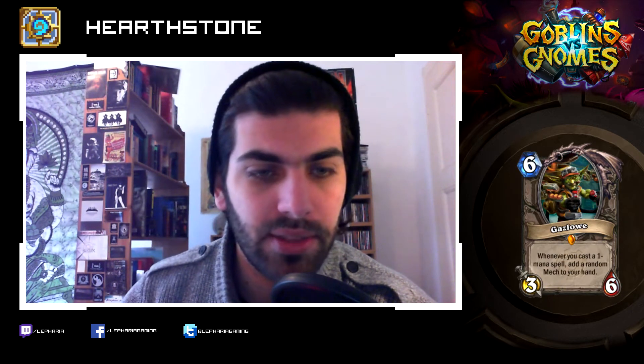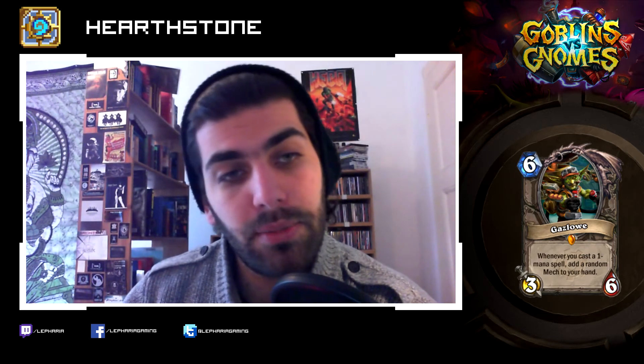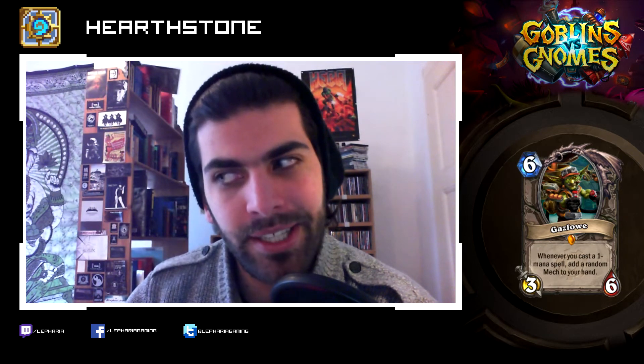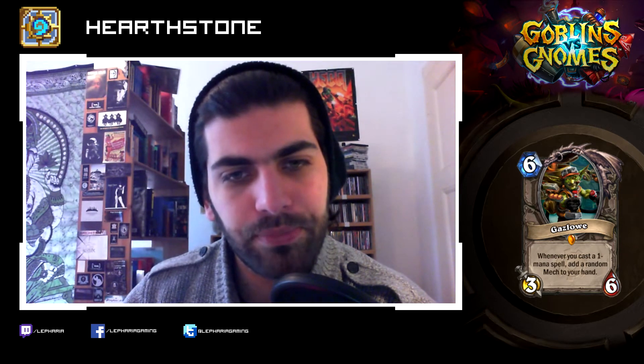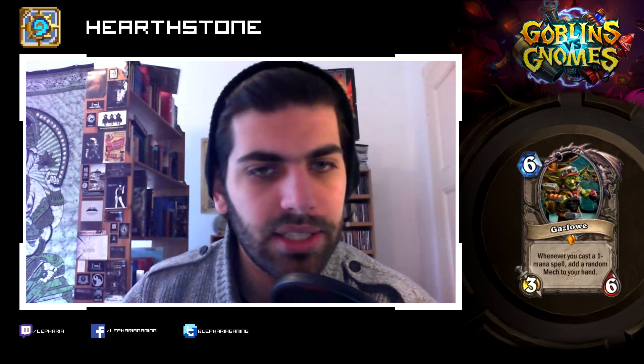Gazlowe — another legendary. Six mana, three-six. Stat line not too great. Whenever you cast a one mana spell, add a random mech to your hand. That's pretty good. Aren't there many relevant one mana spells? Well, there are the spare parts. If you kind of put that in your deck and make a synergistic deck with mechs and all those spare part cards, then that could be good.